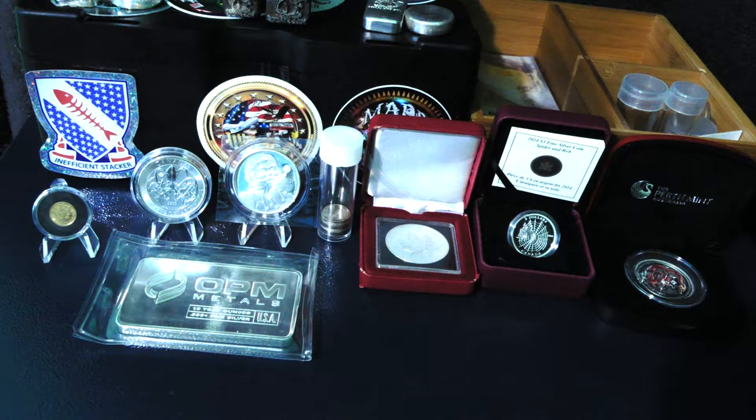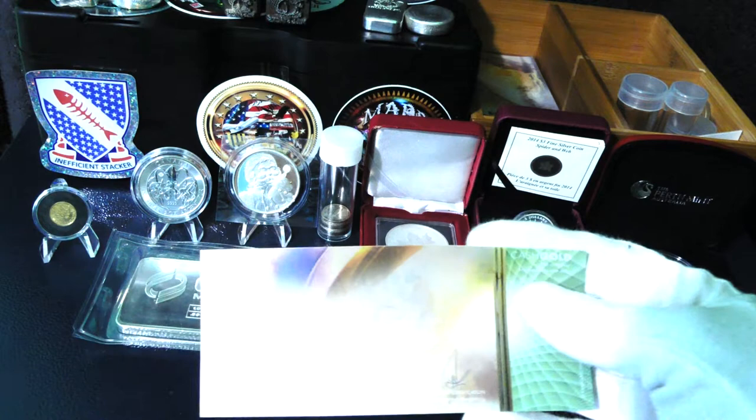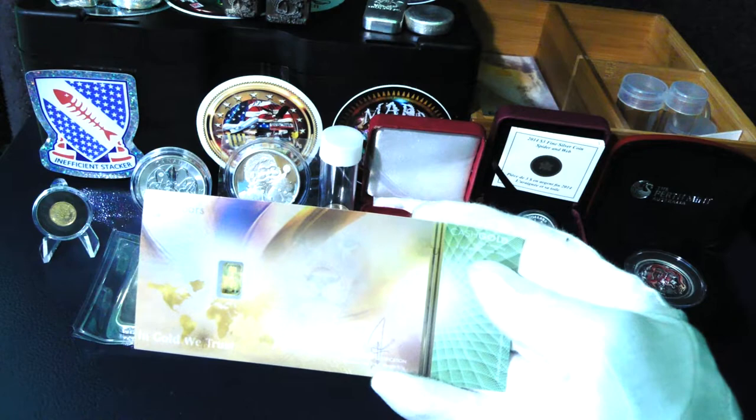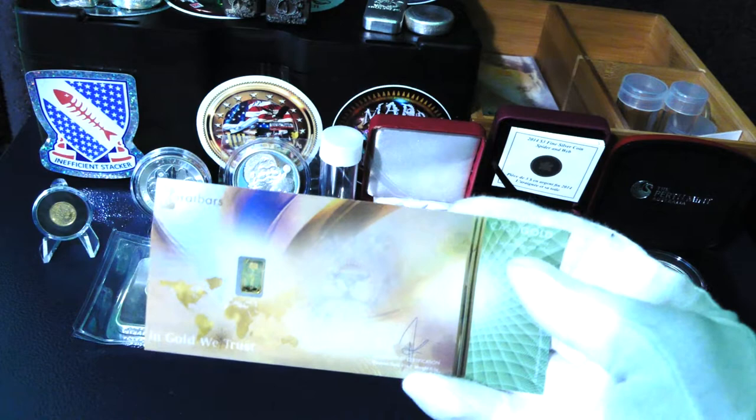That was one of the first pieces you got, wasn't it? Yeah, and this is one of my favorite pieces. The Kraken is really detailed and it has that little ship on it — so it can put a garden silver — and that's what I really think about this one. Yeah, that's pretty cool. And he has a ship on that side, and on that side — oh, there's a rainbow and there's a pirate. A pirate? That's a lion. Kind of looks like a pirate though, doesn't it? Yeah, it looks like a pirate. I kind of thought that was a pirate and that was a steering thing.